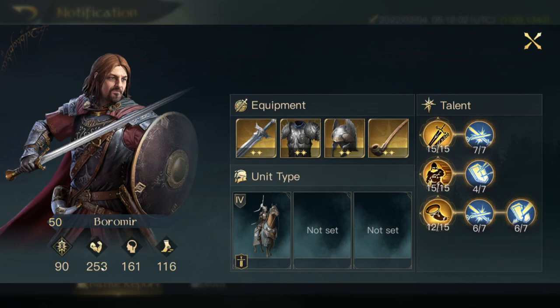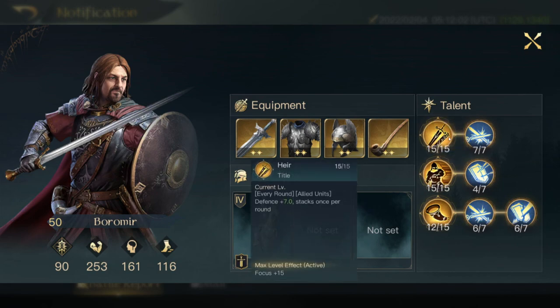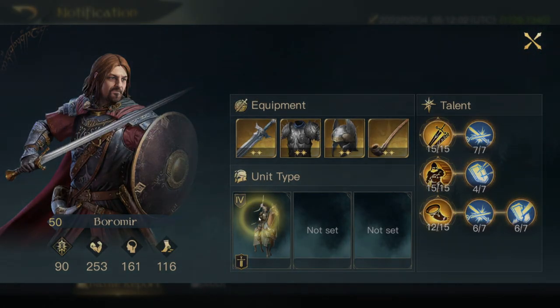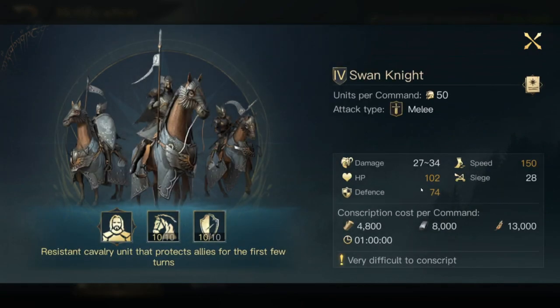From these stats we can tell he is a might-based commander doing physical damage. The way he's built, his skill basically increases his defense every round — plus 7 in a stack — which can stack up to 37 defense by around round 5. It's insane. He also has Nobility, which gives men 21% damage boost. As you can see, Swan Knights are a manish unit, so that's going to give him a lot of extra damage. Looking at troop stats, they have amazing HP and defense.